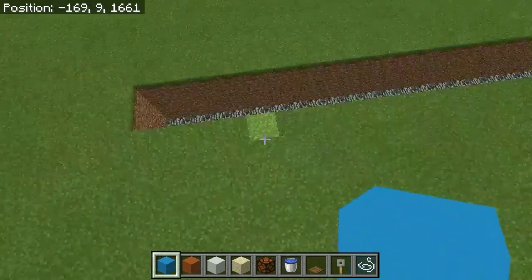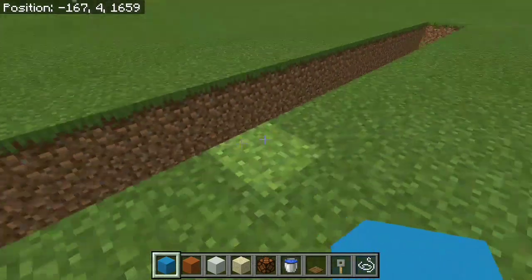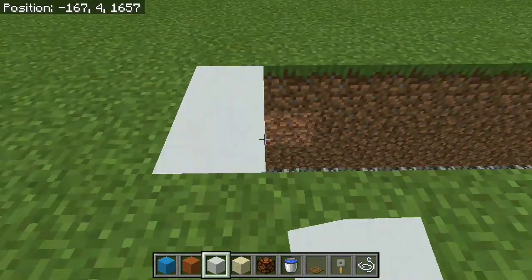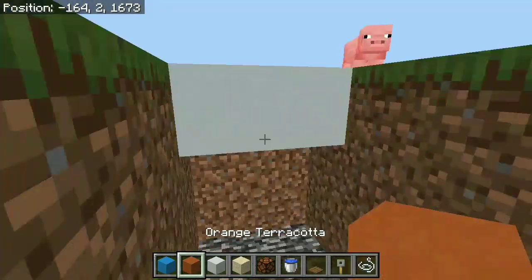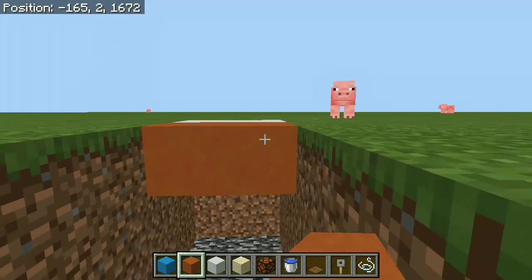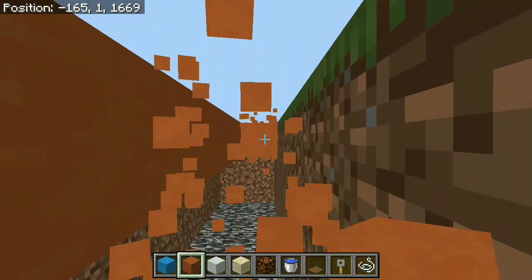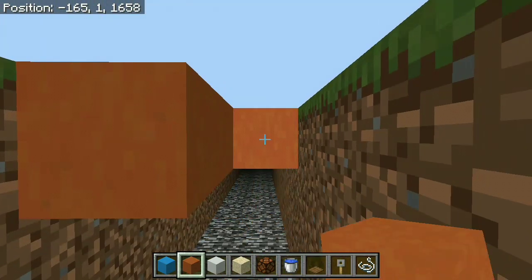So the first thing you want to do is make a little hole that's gonna be 2 blocks wide, 3 blocks deep, and 20 blocks long. After you're done that, grab yourself 2 pieces of white concrete and place them at the start and at the end of your little track. After that, fill all of the other blocks with orange terracotta, which is going to give you that nice little track that you usually see at sporting events. Just go ahead and fill everything in just like so.